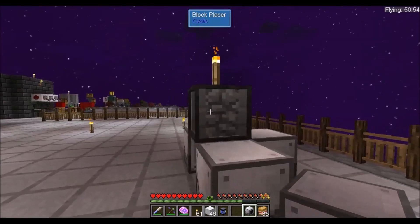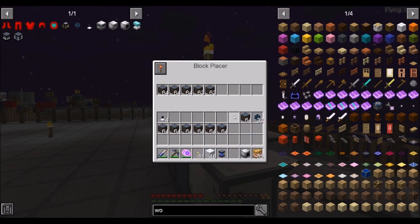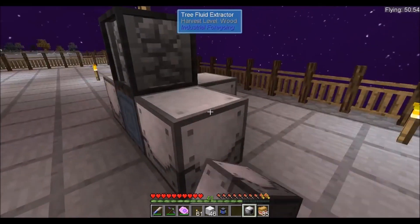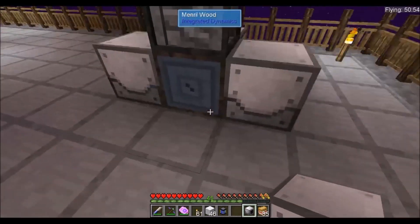Place this here — and it's placed in the wood. We'll just go ahead and fill it up. The tree fluid extractor doesn't need power — okay, that makes things easier.